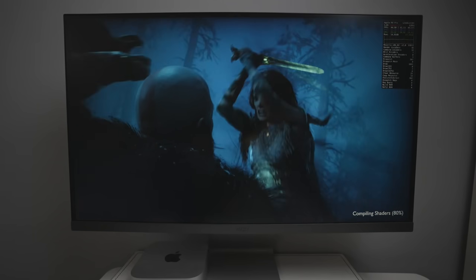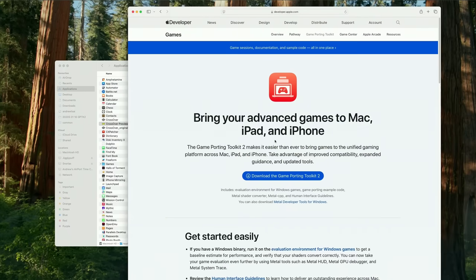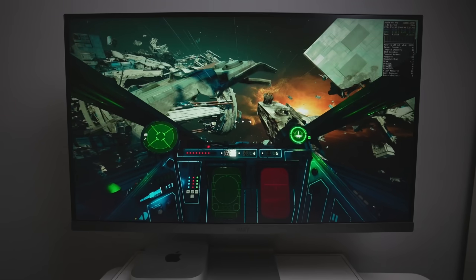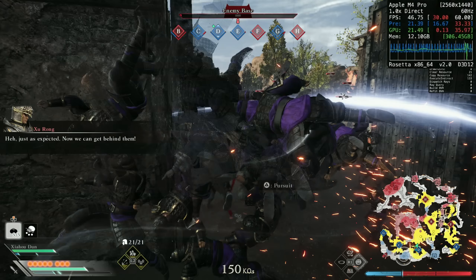There's never been a better time to get into Windows gaming on the Apple Silicon Mac, as we now have the next full release of Game Porting Toolkit. Version 2.0 is now officially out of beta, and bundled within it is the official release of D3D Metal 2.0, the amazing Windows graphics translation layer allowing all of these Windows games to work on a Mac.